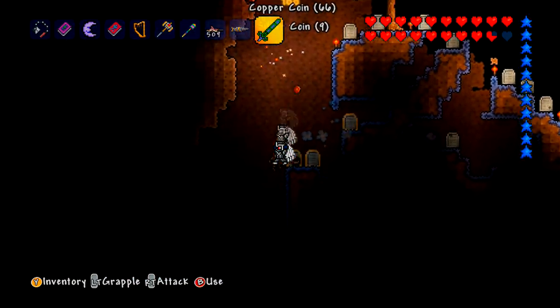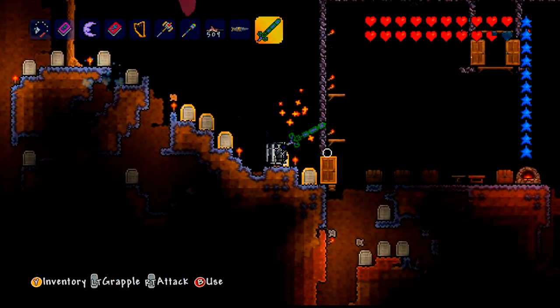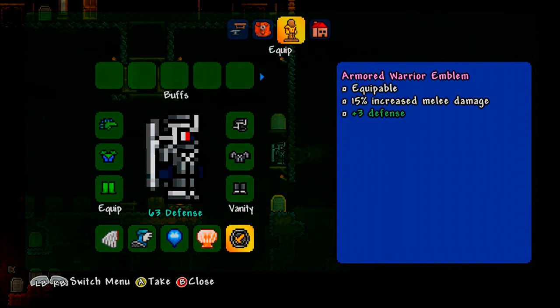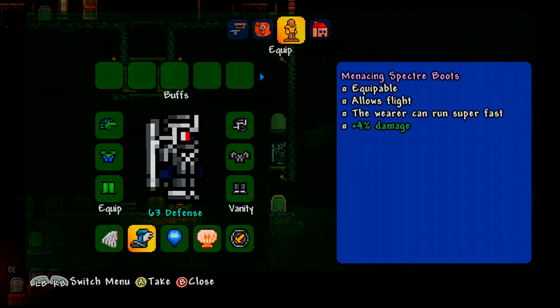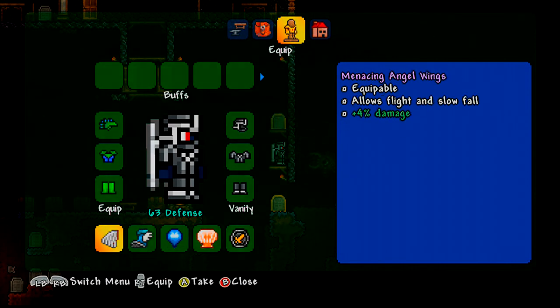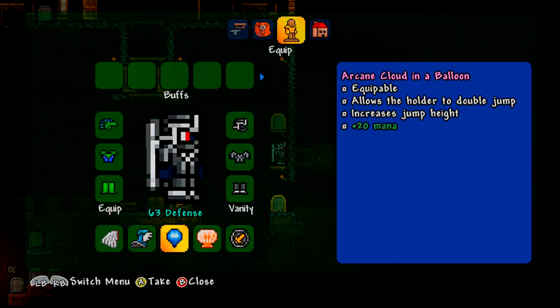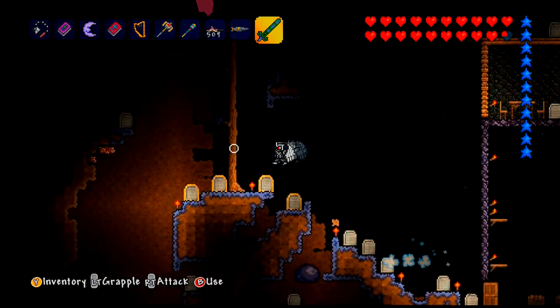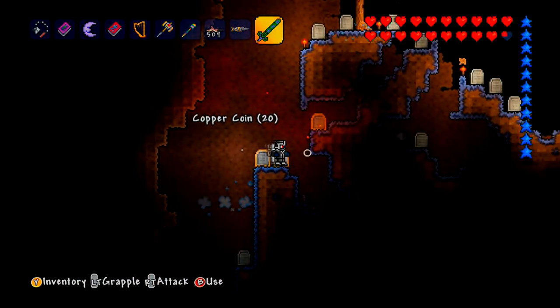Mine does 92 because I reforged it to Legendary and I've also got the Warriors Emblem, the Neptune Shell, the Menacing Specter Boots and the Menacing Angel Wings. They all give me damage except for this one, and this allows me to be able to jump higher and do all sorts.